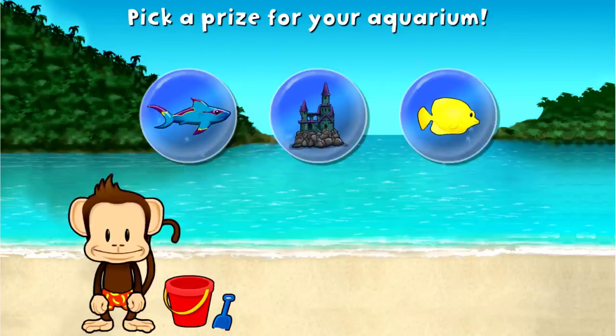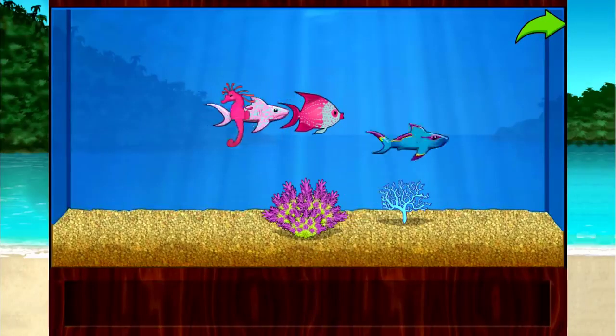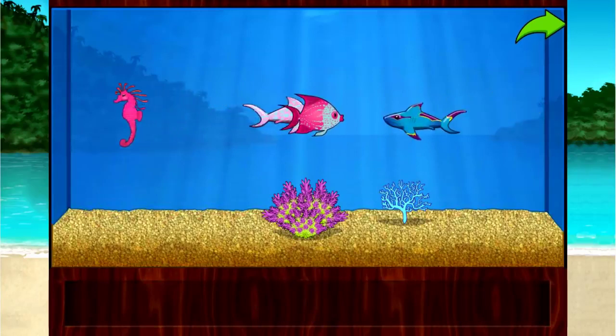You'll want a prize. Add things to your aquarium by dragging them from the tray. Touch the arrow to get back to the beach.